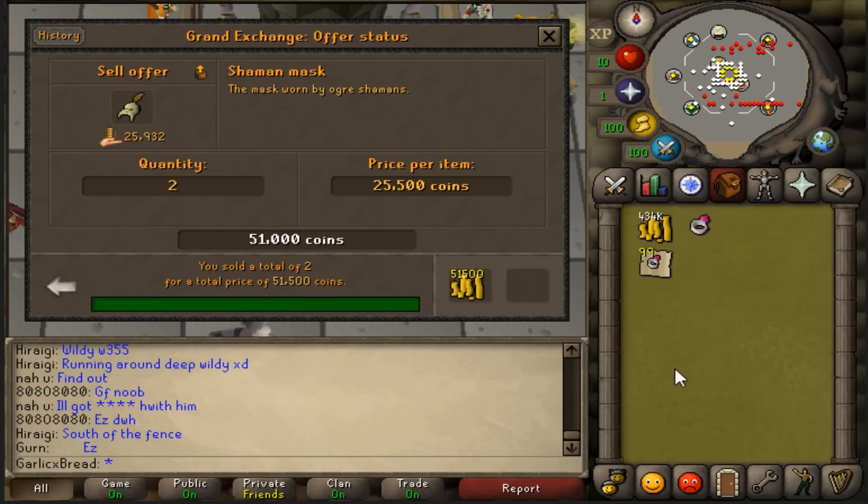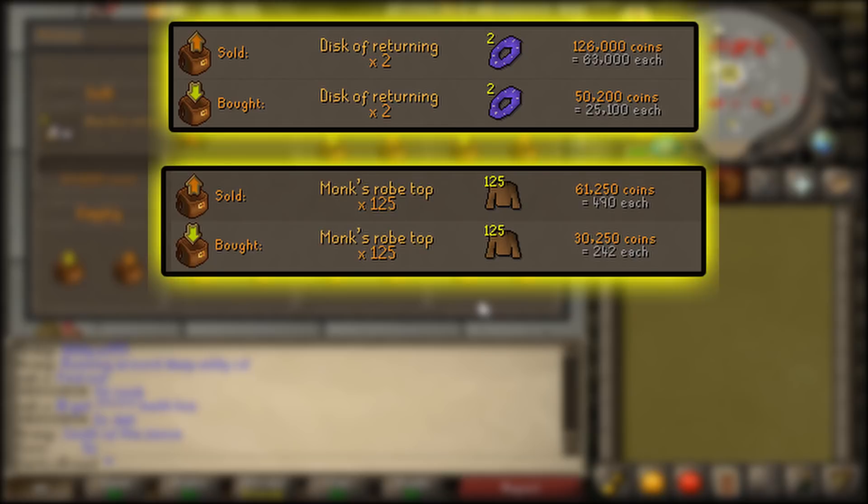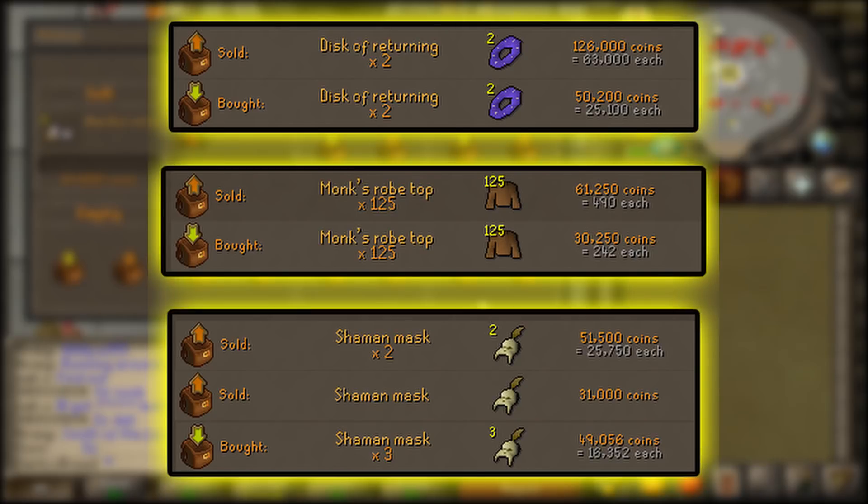Nice, another 51k to work with. So today we made a whopping 76k on the Discs of Returning, a 30k profit on the Monk Robes, and finally a 33k profit on the Shaman Masks.